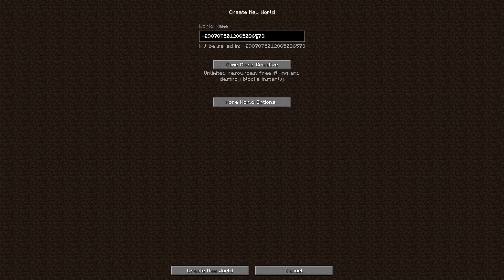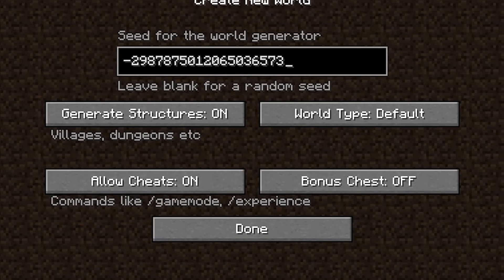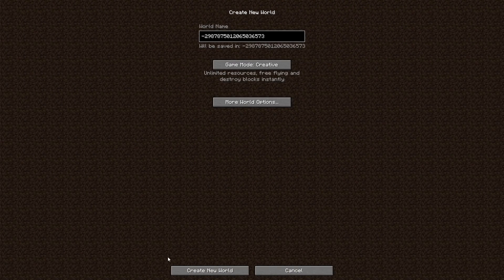Let's create ourselves our world. That is a seed, but it is in the world name, so come into the seed generator screen here, pop it in there, otherwise you're going to end up with a random seed and you'll spawn in on a small block of sand, and it will be very sad. So let's get ourselves into this world and see what we've got waiting for us. I'm really excited - I've heard great things.